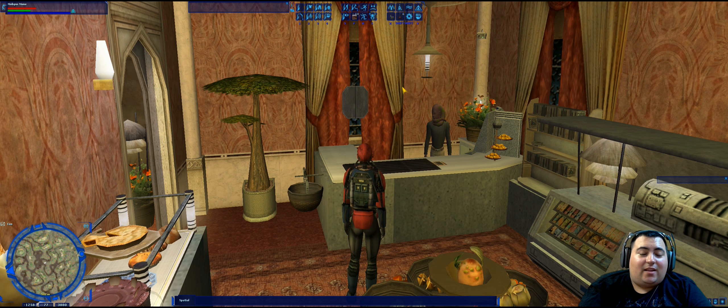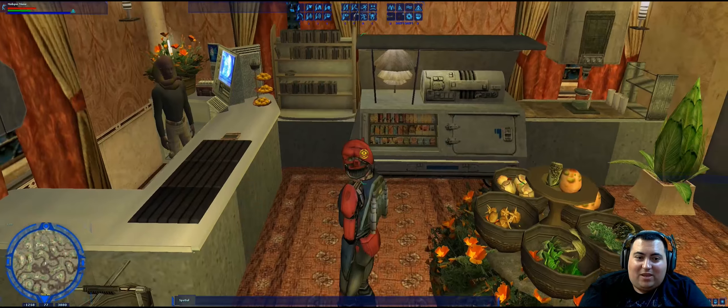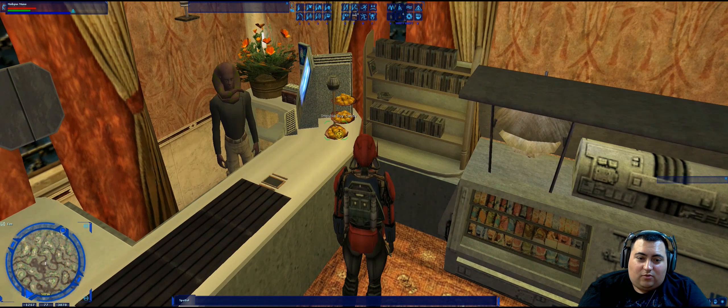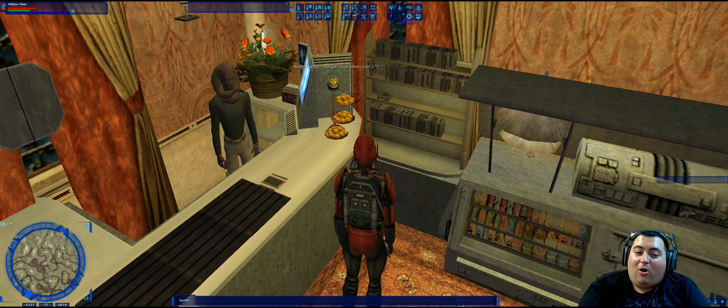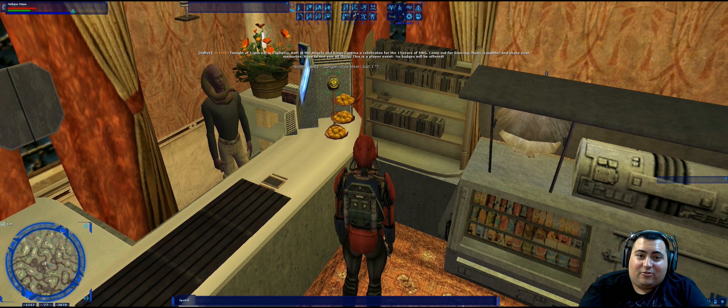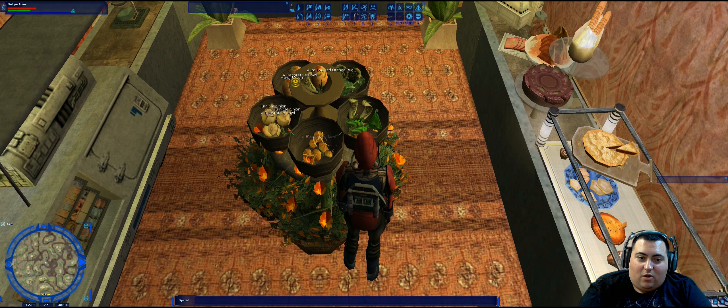Third question is: what type of treat is Nami candy? This was kind of a little trick question, because none of the objects in the store actually say Nami candy. However, if you look at these little treats on the counter here, it says impulse buy candy, and this ball on top of the display stand says Nami candy, Gungan style treat. So Nami candy is a Gungan style treat. The last question for the grocery store is: what fruit or vegetable can you not find in the center display? You'd have to pick through all the listed options to find which is not included, and the answer was Thocatillo.